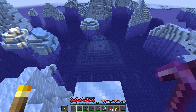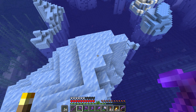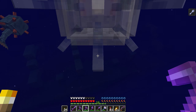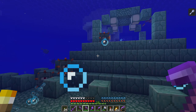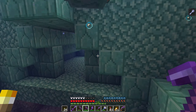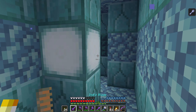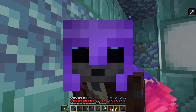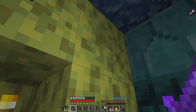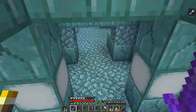Temple number two — we found another ocean monument nestled in amongst all this ice and glaciers. This one should be untouched — when we get close enough we should get the mining fatigue curse from the guardians inside. There it is — this one is brand new. We need to find a way in, try not to get blasted by these guardians, and make our way through the front. Fresh sea lanterns right off the bat, but we can't mine them yet. I also found a sponge room!